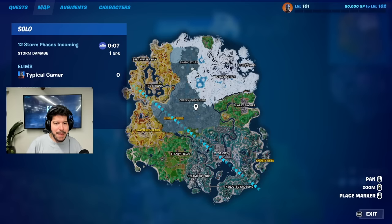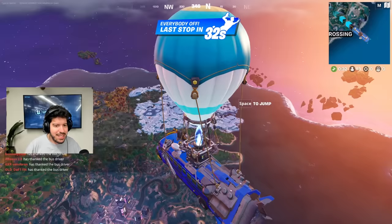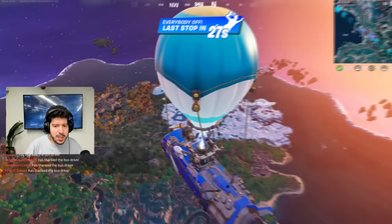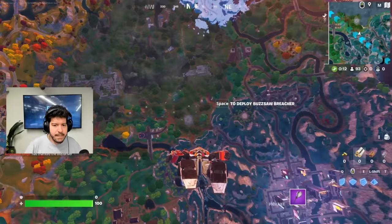Welcome to Chapter 4 Season 3. Let's open up the map. You can see we got quite a bit of change in the middle — Rumble Ruins, Creaky Compound, Shady Stilts. Look at the map. Wow, this is insane. I don't know where I'm going to land. I kind of want to go Rumble Ruins, but I feel like it's going to get pretty crazy there. I'm just going to land at a random location.